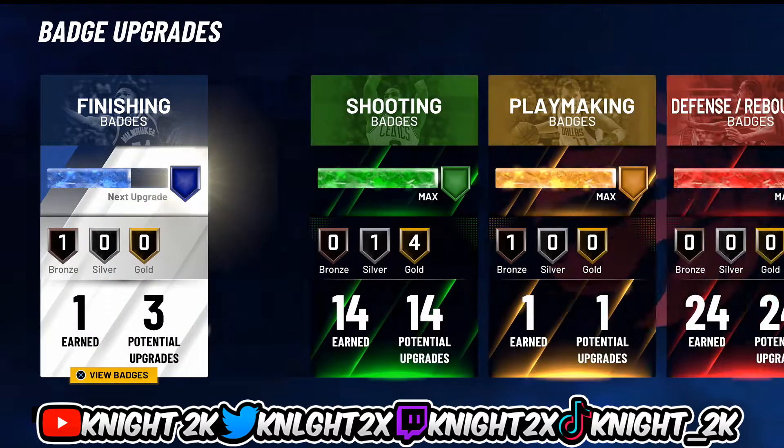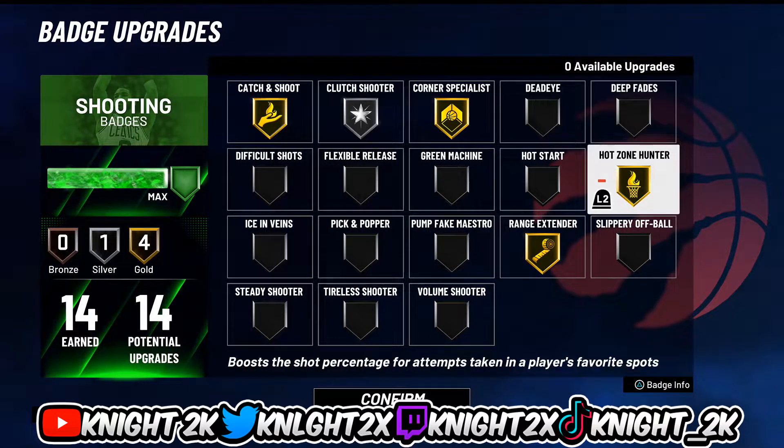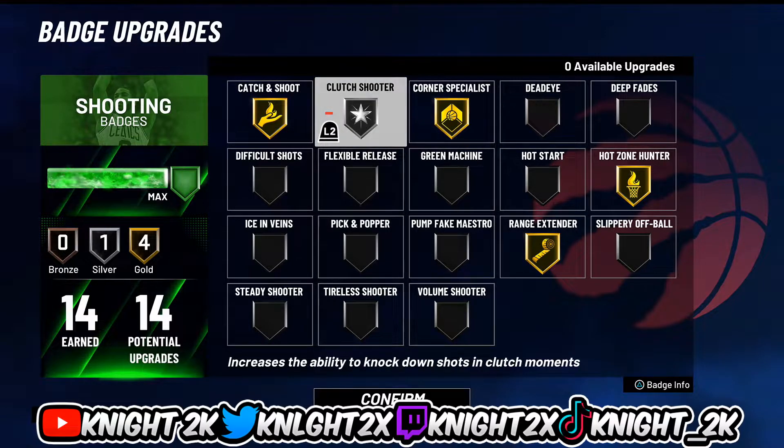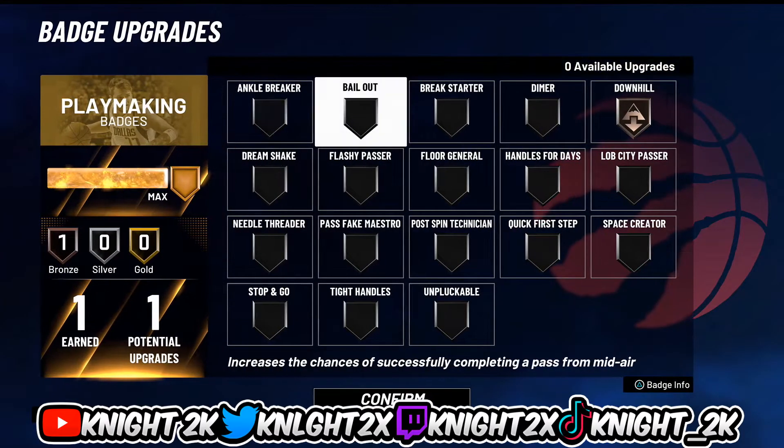For shooting — I accidentally went with 14 by mistake, but the gist is: you get hot zone gold, range gold, corner gold, clutch shooter gold, and catch and shoot gold.